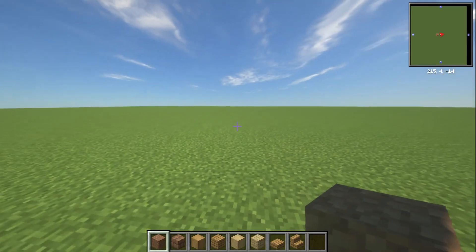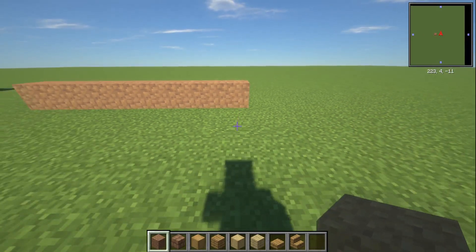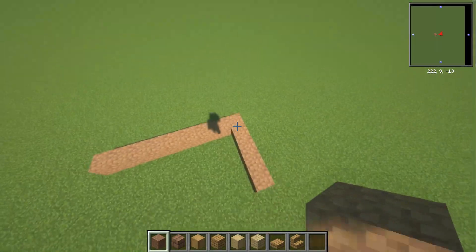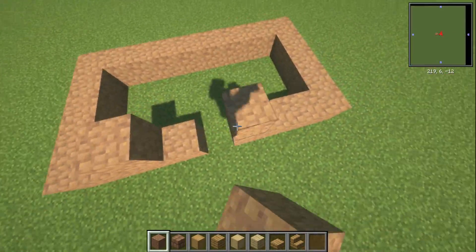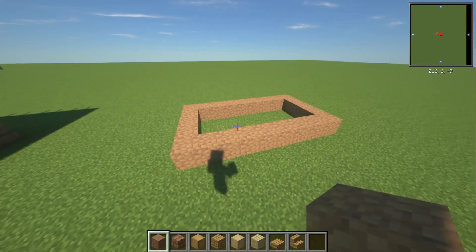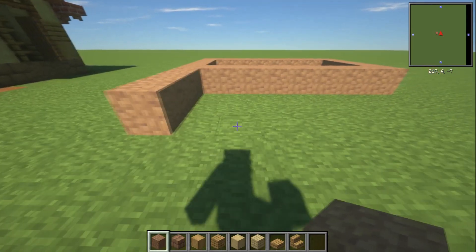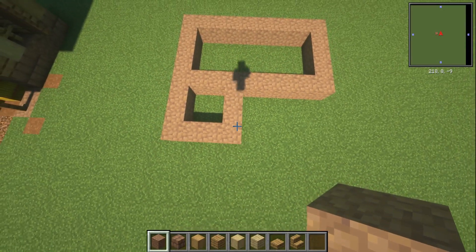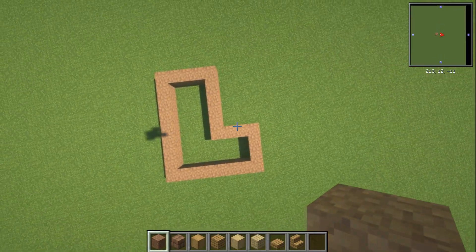With our packed mud we're going to have nine going across — one, two, three, four, five, six, seven, eight, nine — then five going this way, and bring that around to a full rectangle. On the left-hand side of this build we're going to go forwards with an additional three blocks and four wide, then connect that in. You end up with a nice L-shape going on when you look at it that way.